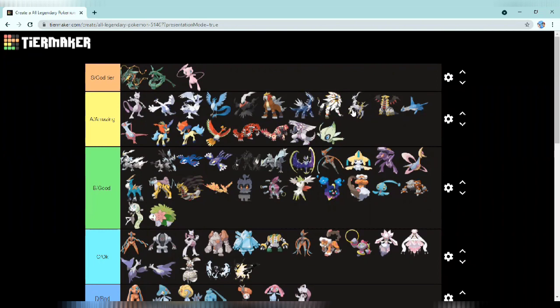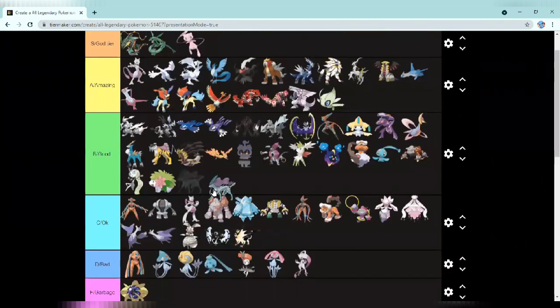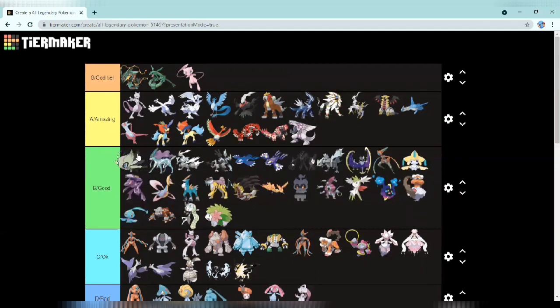Next up we have Suicune and it's going at the top of good. I actually really like the design but it's not in amazing yet. Actually, you know what — Celebi is going to the back of good instead.